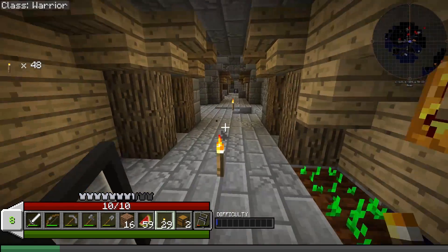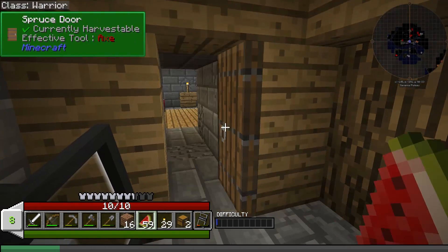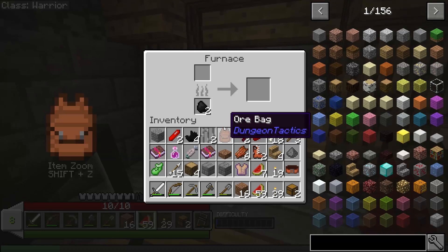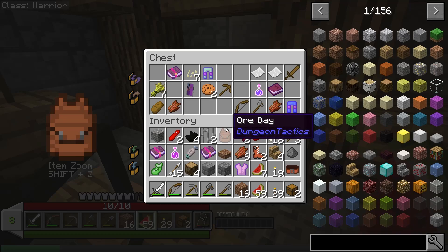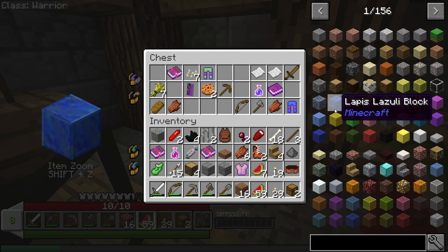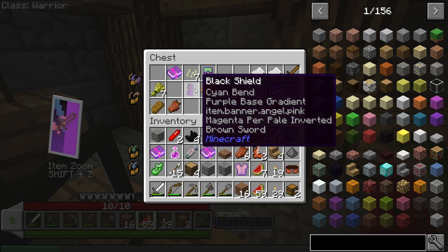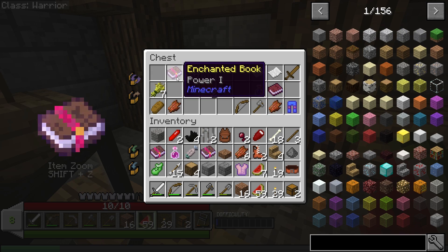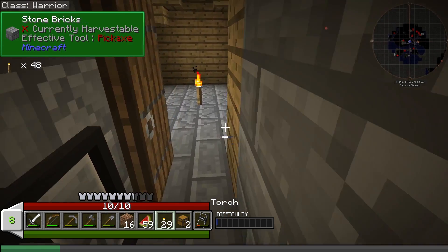There's a door — anything in here? Oh, furnace. And there's another chest. Interesting. Nectar. Another shield. Cookies. Power one. We can grab a lot of enchanted stuff from here — that's a good thing.